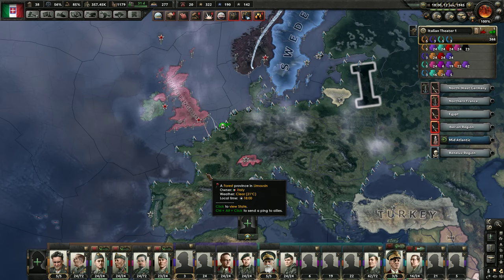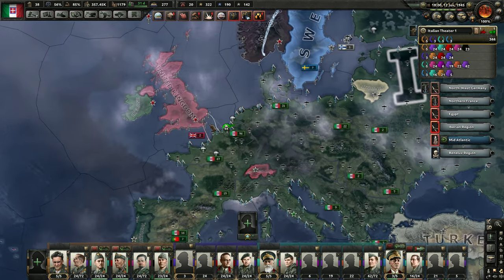Hello and welcome to Efficient Strategy Gaming. Today we're going to try to do the Italian Operation Sea Lion, so let's see if I can pull it off and show you guys how it's done.